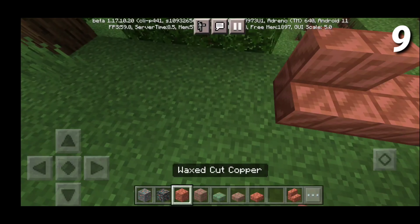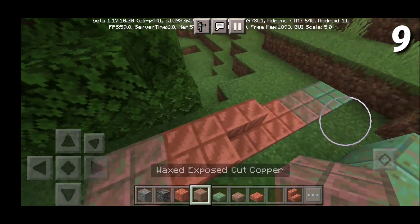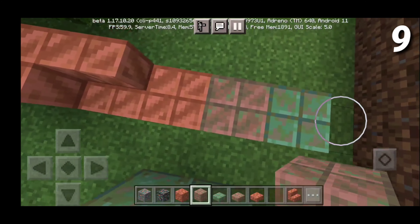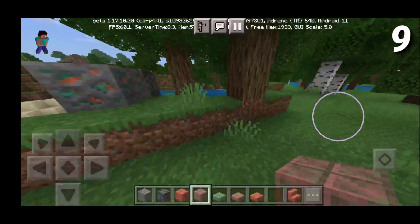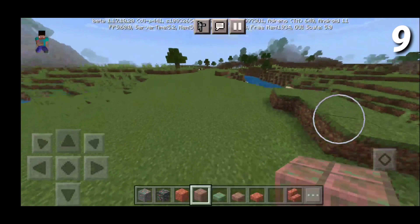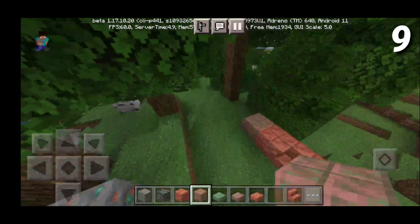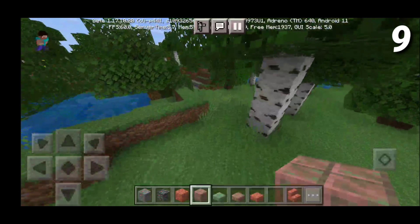They literally have it in every single phase and I just absolutely love that about this update. They definitely put a lot of effort into it. We can see copper, more copper and all that good stuff. So once again, I really like copper because it helps you tell a story in your world. It gives your world history and that is why it's one of my favorite features in Minecraft 1.17.